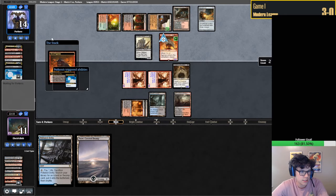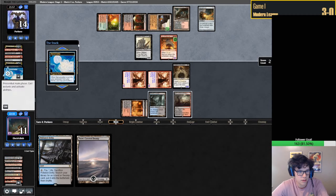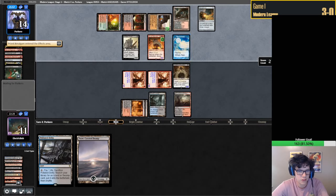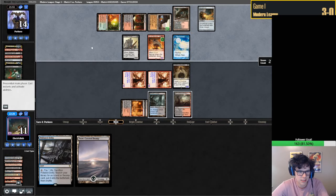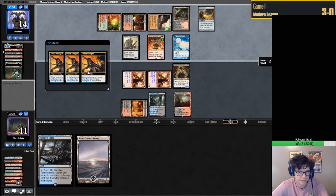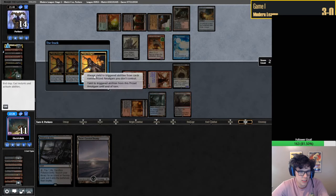Creeping Chill. Stinkweed Imp - hit no Dredgers. They have two Prized Amalgams, which is kind of spooky. It might be okay here. This is definitely an interesting situation. Someone says because Deranged Hermit looks like The Rock - like Dwayne 'The Rock' Johnson.